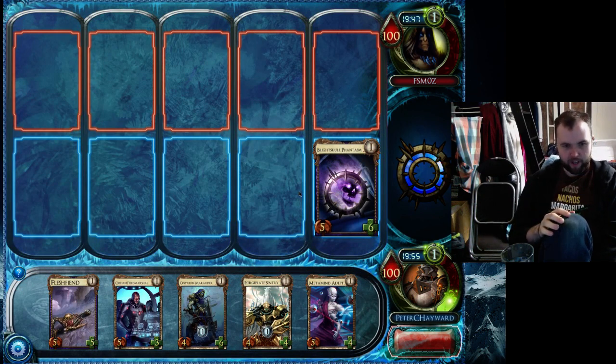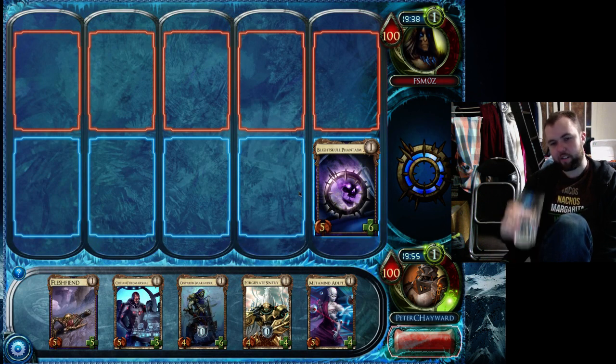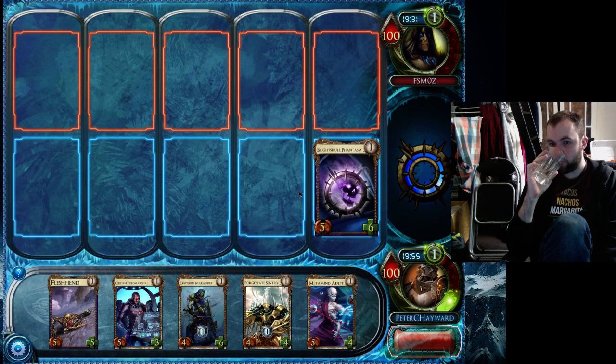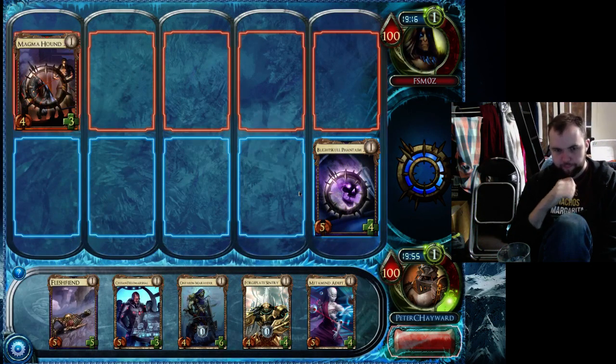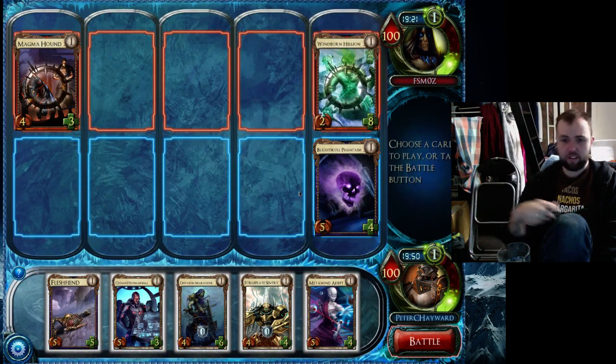If Field Marshal will cause a trade to be different — an Ixium Marauder as you saw in that last game is a nice card. We'll see if he's playing a slow deck or a fast deck and see if he's playing Necrium, which he probably is because everyone plays Necrium in draft. Magma Hound, Tempest — okay. So Forgeplate in front of that eats it pretty nicely. I'm worried about Stone Fists — Stone Fists are the scariest thing about Tempest. Windborn Hellion, that's interesting.